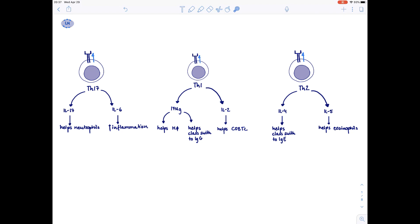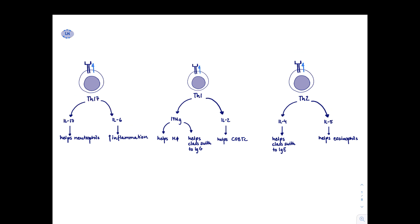In this video I want to talk about T helper cells. T helper cells, which are differentiated from the CD4 T cell, are big helpers of the immune system and the major commanders that determine which kind of army you want to mobilize. There are three big commanders: TH17, TH1, and TH2 cells. You can think of them like commanders of different military branches depending on how you're attacked.